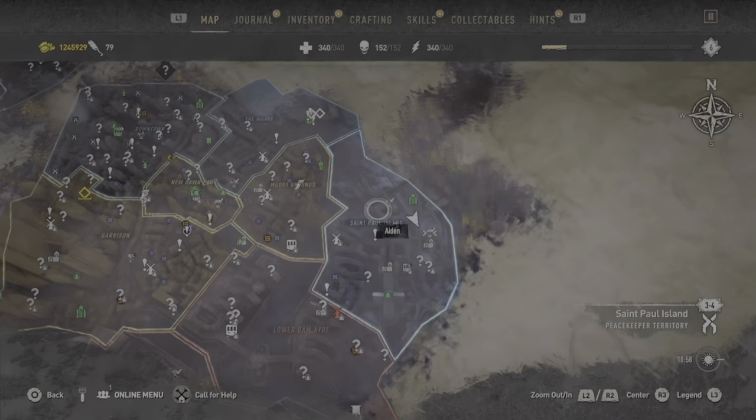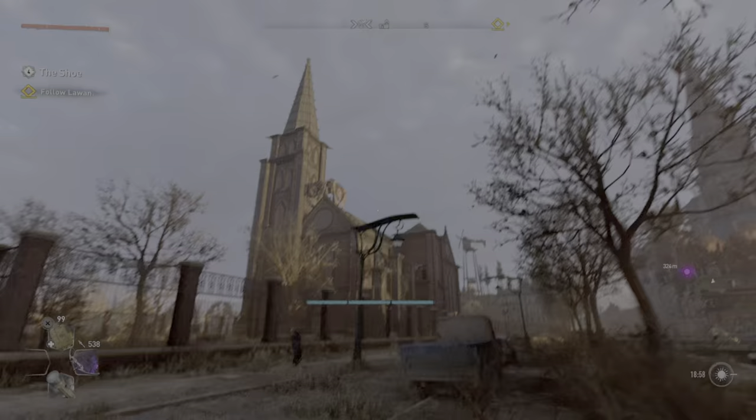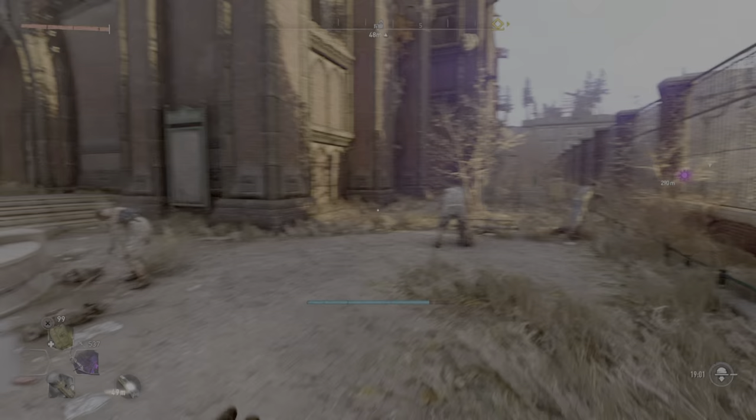The first bow on our list can be found right here at the church, and this is a unique bow called Rust. This is a fairly powerful bow, especially once you get into the center of the map. You're gonna want to come here right away and you can pick this beauty up just for yourself. Just follow my direction here and I'll show you exactly where to pick this up.